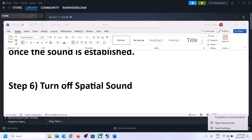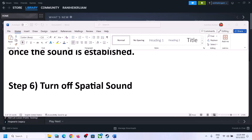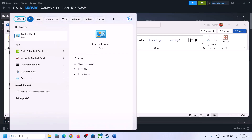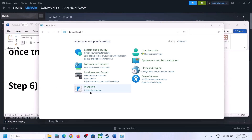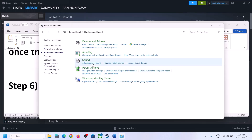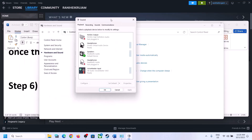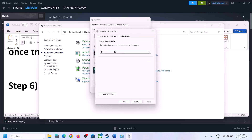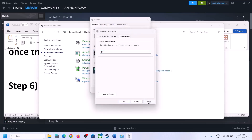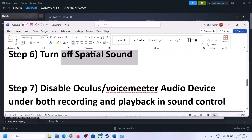The next step is to turn off spatial sound. Right-click on the speaker icon and click on sound settings, or go to control panel, then hardware and sound, then sound. In the Sound Control Panel, select your speaker, right-click, select properties, go to 'spatial sound,' and turn it off. Click apply, click OK, then launch the game and check.